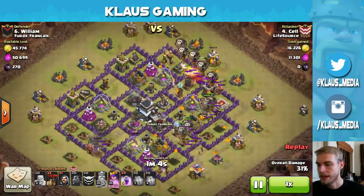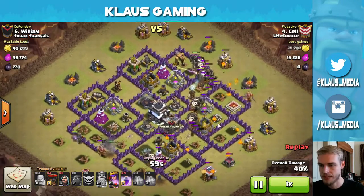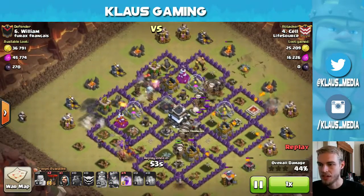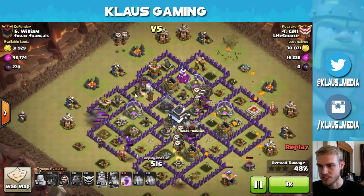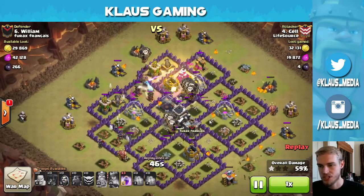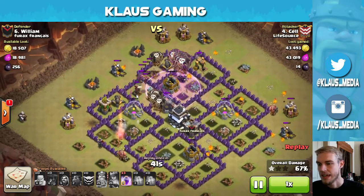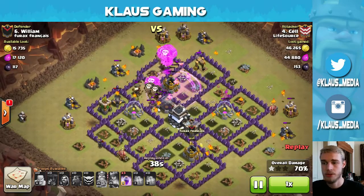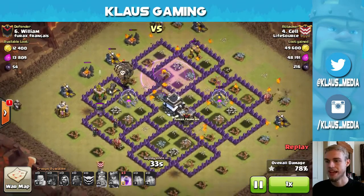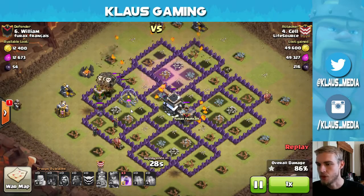And the Air Sweeper. That is actually all of the Lava Hounds — I must have missed one of the deployments, I apologize. A Balloon is coming in the back side. We take out all but one of the Air Defenses and we've got two Lava Hounds still alive. The rest of the Balloons dropped in from the back side. Their Balloons are just going to wreck the base. A Rage Spell is going to help them get through this void before we get to the last Air Defense. Max Level Balloons, guys — I love them. The last Air Defense has been dropped.